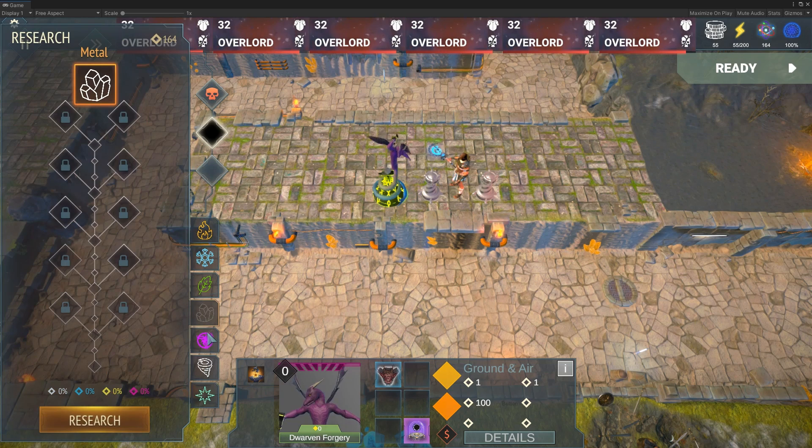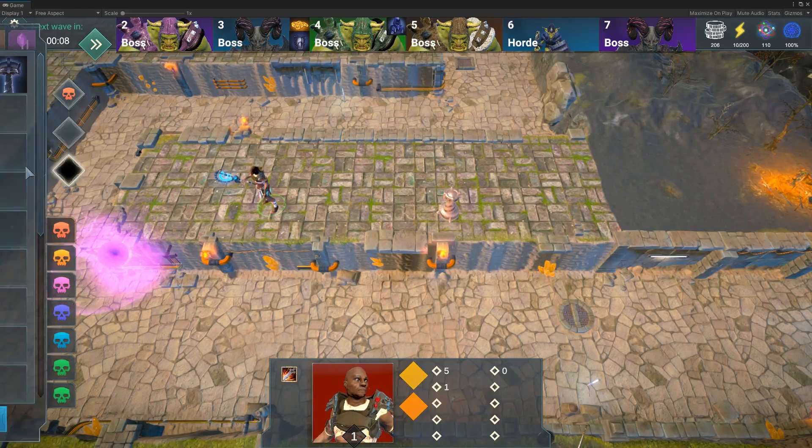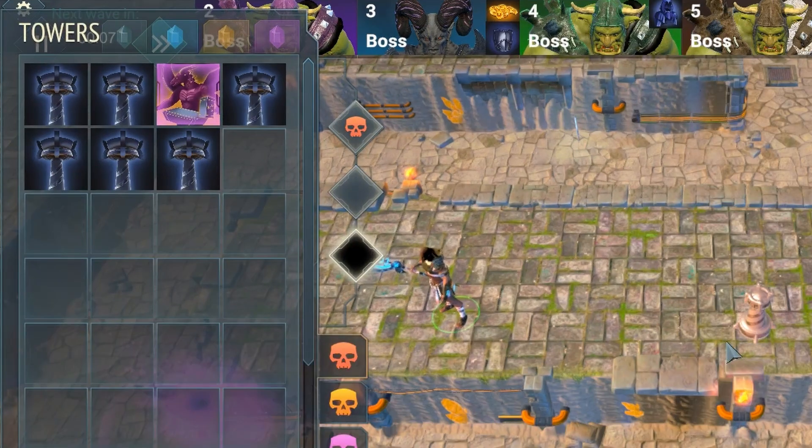The integration of our research functionality has begun. Players can research metal towers using science points, with new towers automatically appearing in the shop each wave.